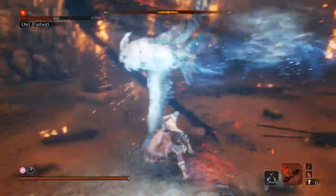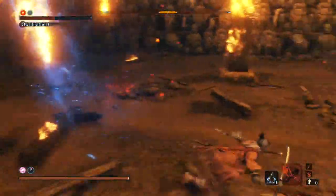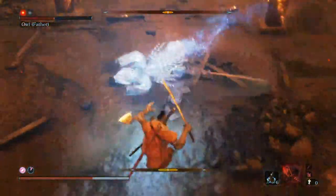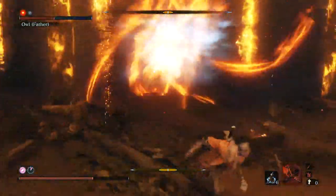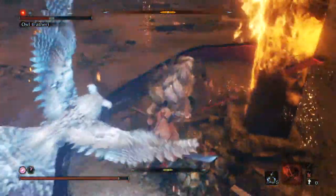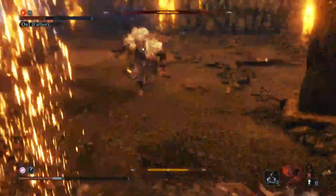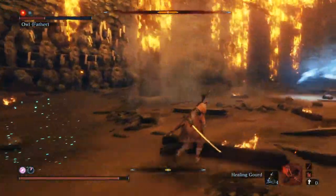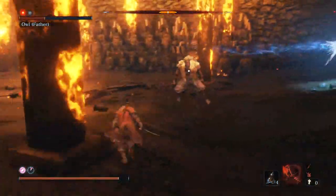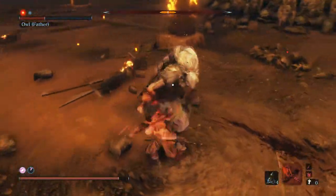There's the opener again — pointing out the openers you should look for. That charge combo where he fakes you out and keeps going is absolutely not the opener you want to go for. If you can't see him because he goes invisible and changes location, just start running toward where he last was. He'll typically spawn behind you. It's just such a battle of attrition with this guy. Right at the end he got me — one-shot from full health, caught in a wombo combo. And that's it, he's down.